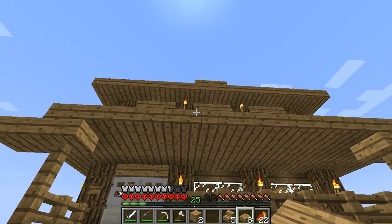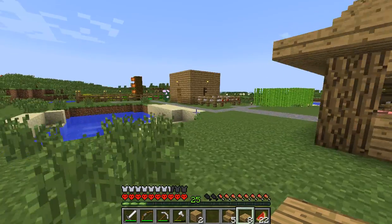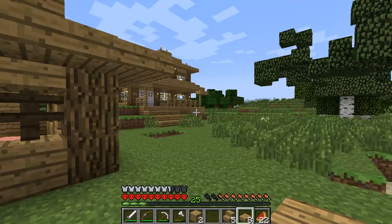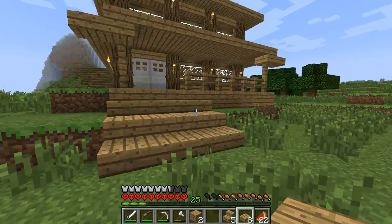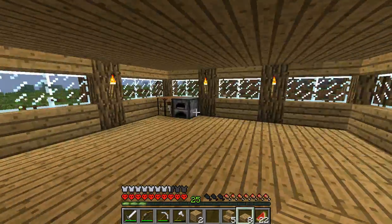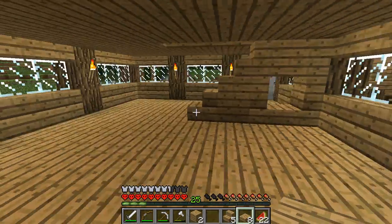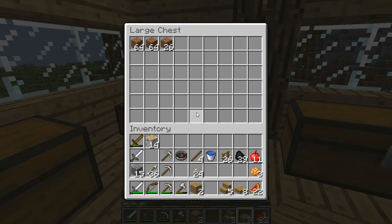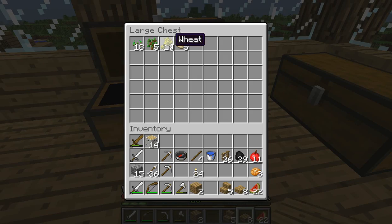I'm tempted to put a wooden post there, but no, I think that'll look daft if it's in the middle. We need the wheat that I've just put away like an idiot, cos I'm gonna breed some more cows. Upstairs. We need that wheat.